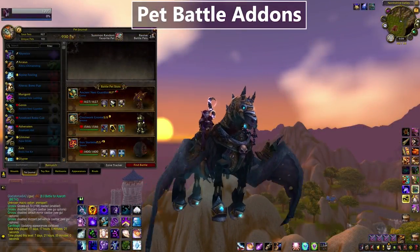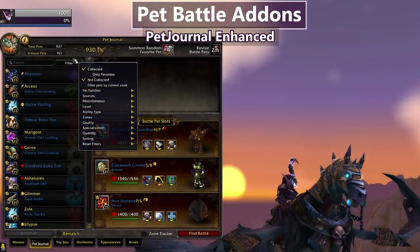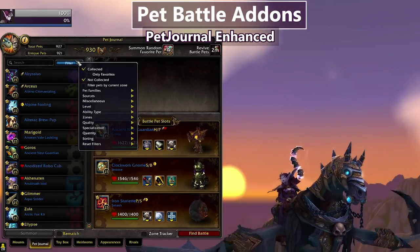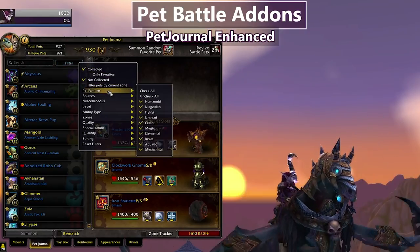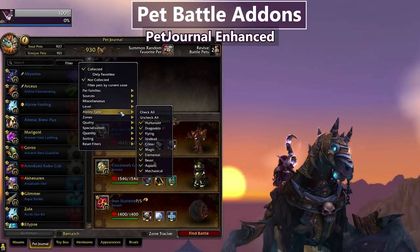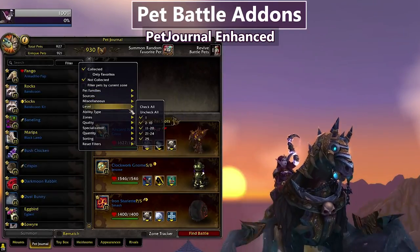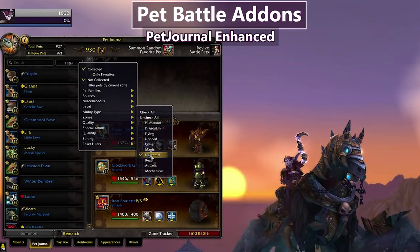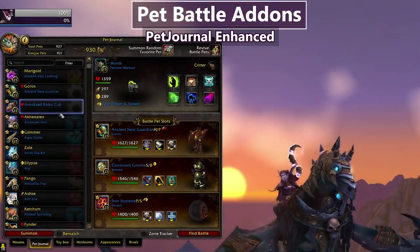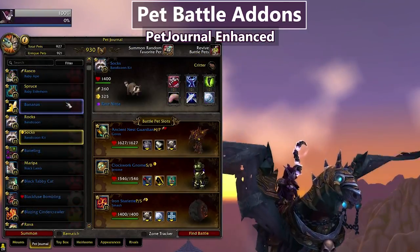Next are my pet battle addons, and I'm still using the same three I've used for years. The first is Pet Journal Enhanced, which gives you additional specific filters to search your pet collection. If I'm fighting a mechanical pet I might want a critter-type pet for resistance plus elemental damage moves — you can apply that filter and see all your critter pets with elemental moves. Pet Journal Enhanced also shows breed information and color-codes pet names by rarity.